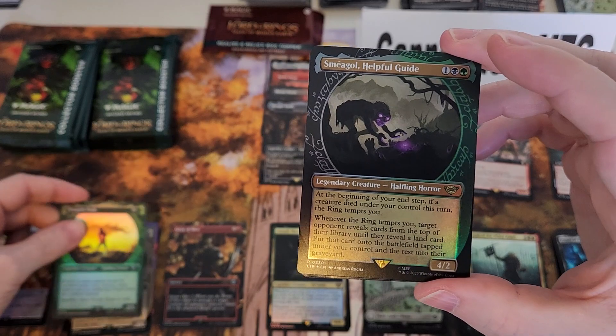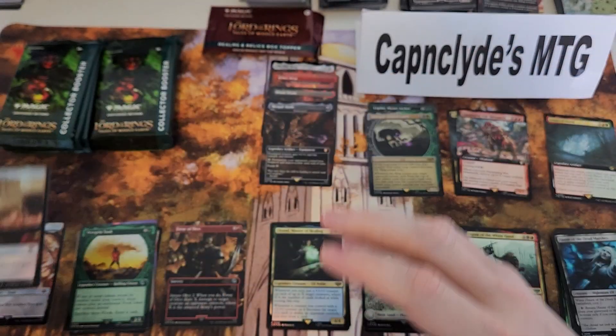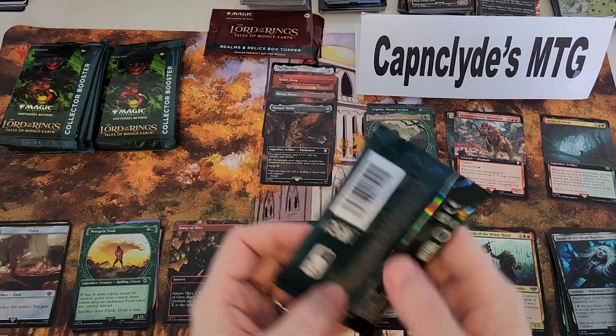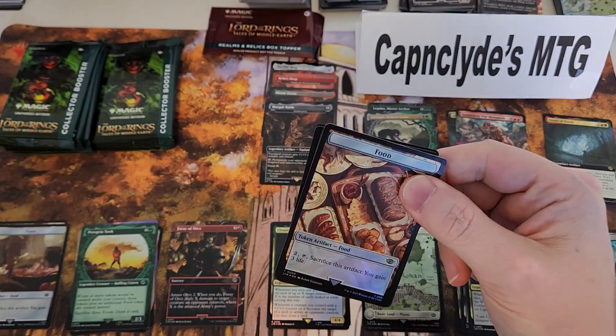Peregrine Took foil, foil Sméagol, Sméagol — third pack, four mythics, we're on a roll! Wow, we're getting some good pulls.